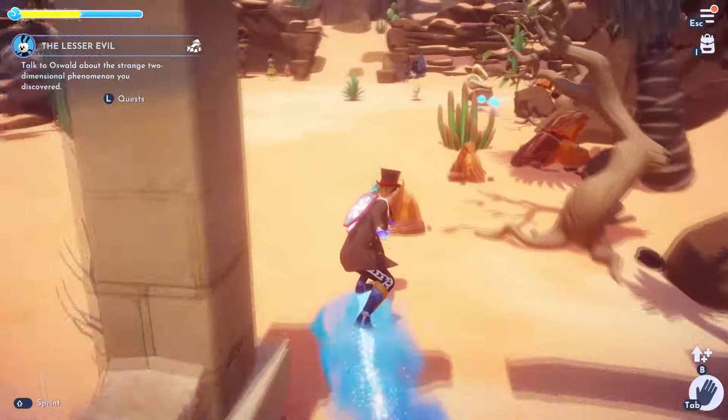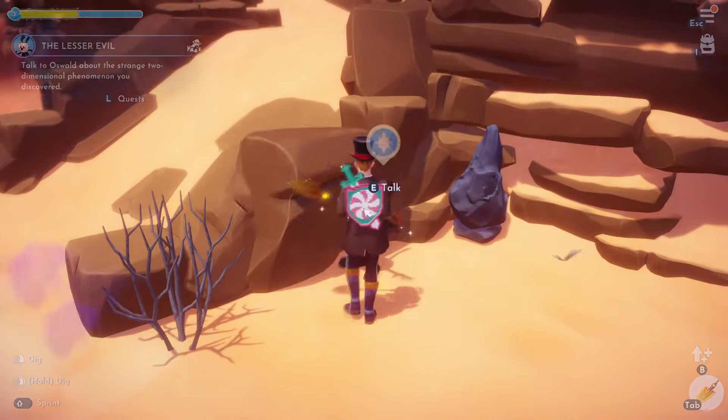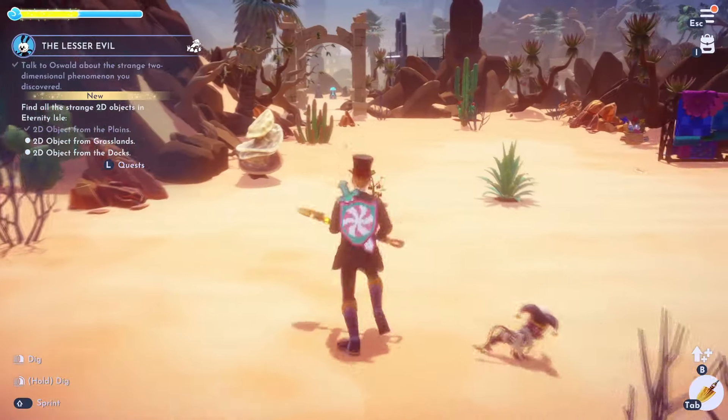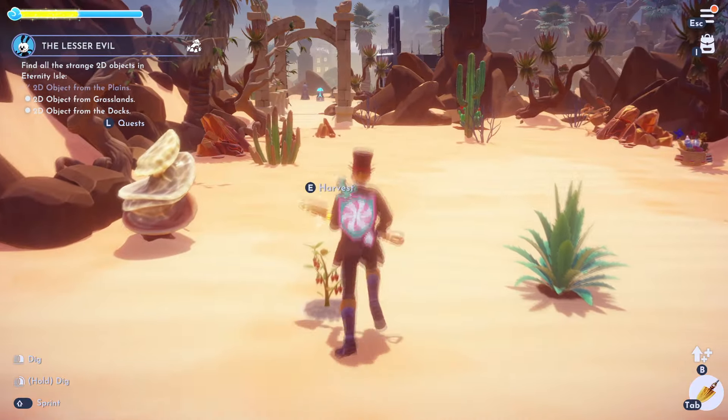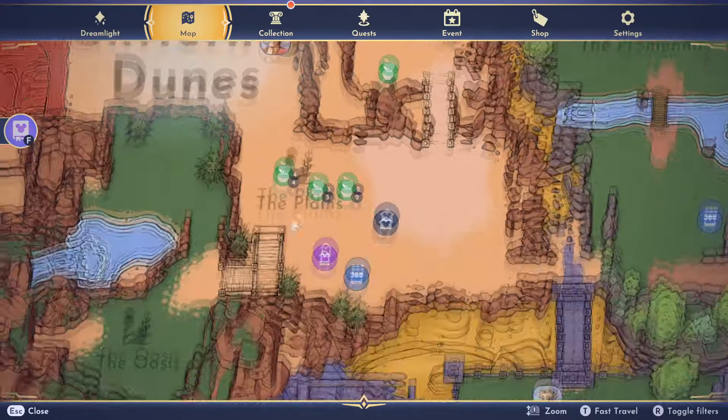Now we need to go ahead and talk to Oswald about the 2D items and see what he has to say about it. We found the 2D object from the plains, which I assume is the cactus. Now we need to find 2D objects from the grasslands and the docks.